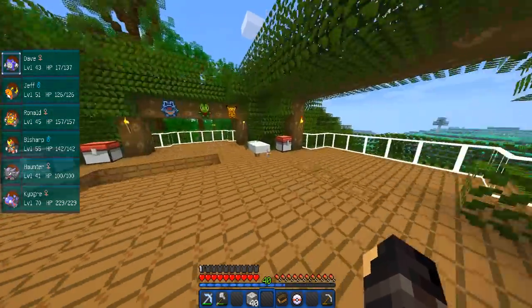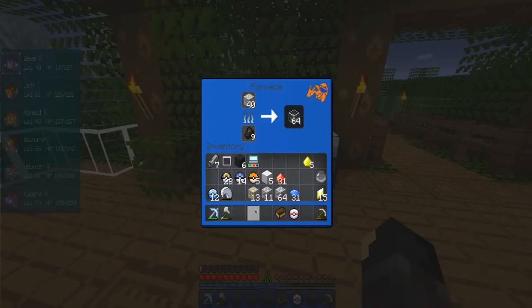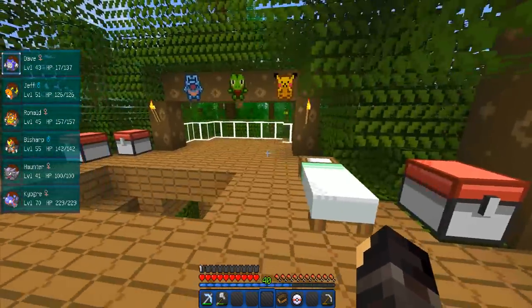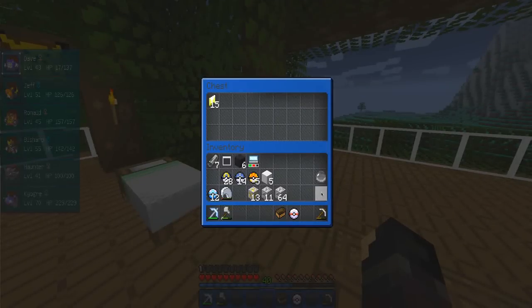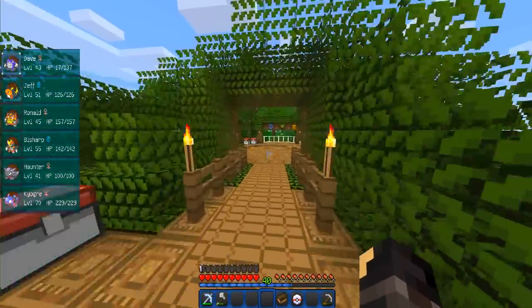We didn't really need our Pokeballs because nothing really spawned down there. I did see a few things - Gastly, Clefairy - but nothing too special. So let's get that bauxite smelting first because that's our main goal. I think we should have a chest for ores - let's put some glowstone dust, redstone, and lapis in there. Let's have this one for Pokemon stuff - some revives, let's stick our orb in there for now. I didn't find any more shards - we were just in the wrong biome.